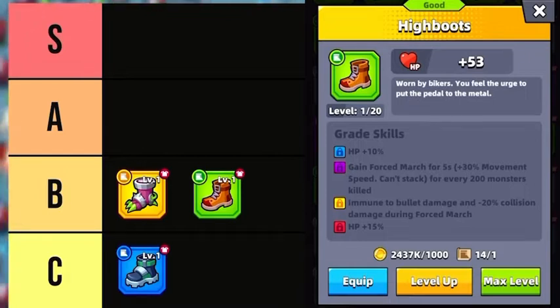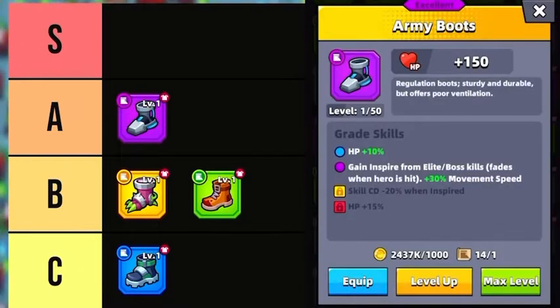When you kill 200 monsters while wearing excellent Grade High Boots, you will gain Forced March for 5 seconds, which increases movement speed by 30%. That doesn't sound too great, but Epic Grade High Boots additionally grant immunity to bullet damage and reduce collision damage by 20% during the Forced March period. In the A tier are Army Boots — excellent Army Boots will inspire your hero, giving them 30% movement speed when they kill an elite or a boss, which fades when the hero is hit. Epic Grade Army Boots reduce cooldown by 20% when inspired, making them great for DPS type loadouts.